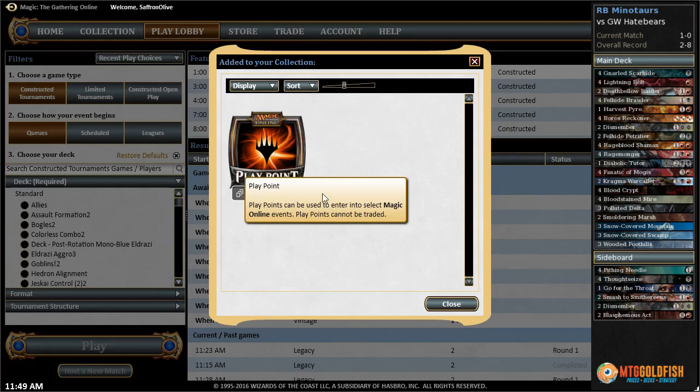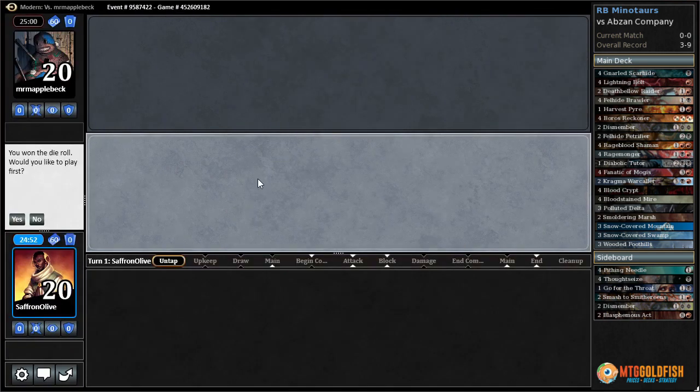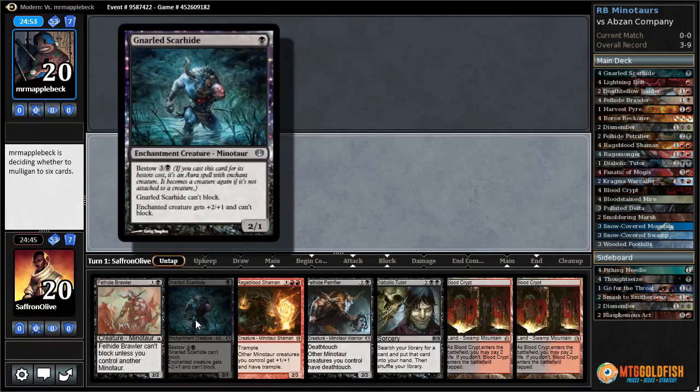We got there! A win — it's possible! I am so confused why they attacked like that, but we did it. Sweet — Red-Black Minotaurs wins again! Against the odds, Red-Black Minotaurs in Modern — one-armed one-drop.